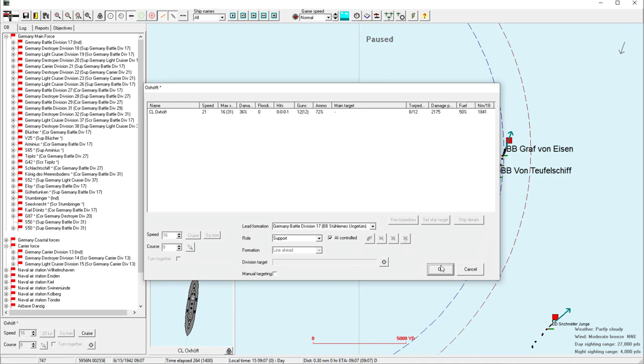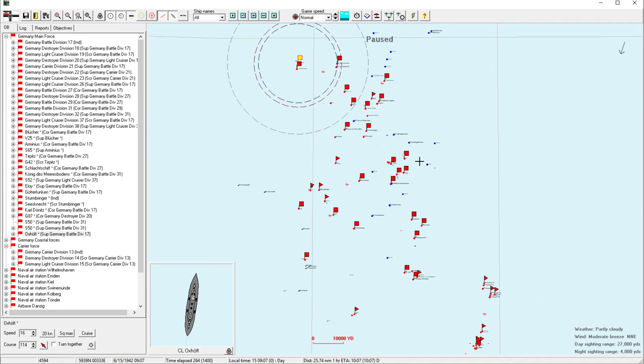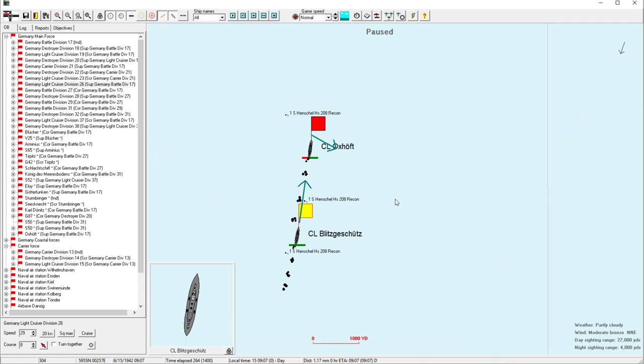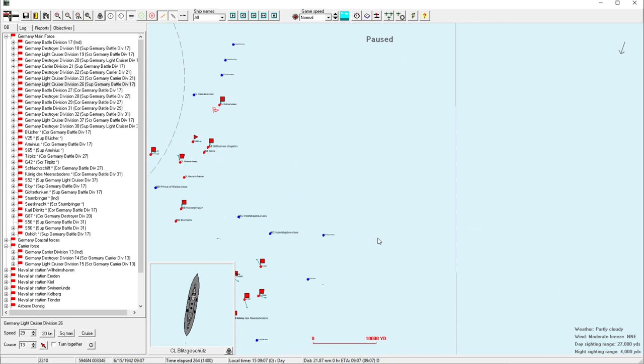We are definitely going to have to pull her off. The Blitz Gschutz is going to still charge on — there's probably more than one ship out there. I don't think these are carriers. Even if they are, there's probably more than one. So we'll send one lone ship.